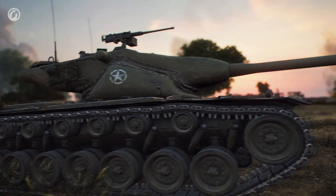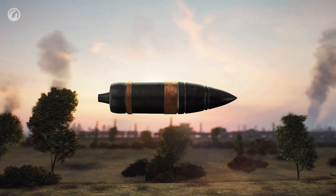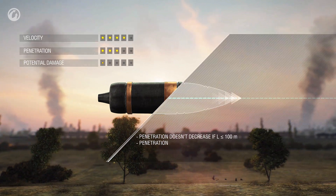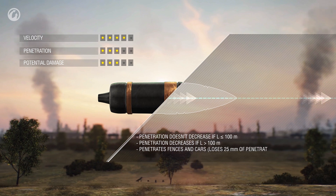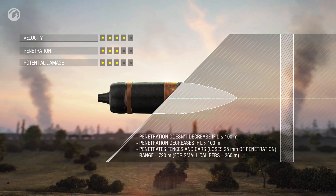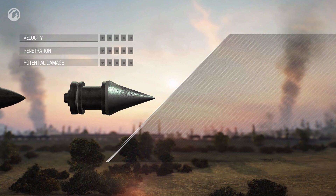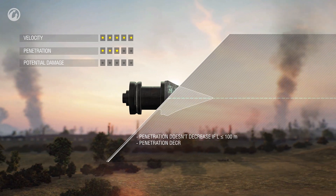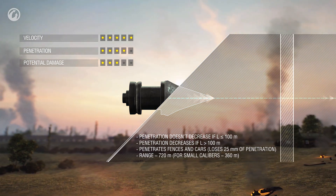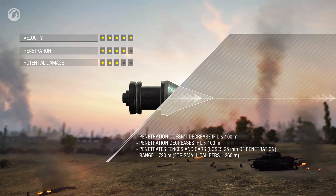There are four shell types, each with unique properties. The main type used by most tanks is the armor-piercing shell. These shells fly quickly, but their penetration capability slightly reduces with distance. Their penetration also reduces when they hit a destructible object like a fence or a vehicle. The fastest shells are APCR ones — APCR shells can go through fences too, but with distance they lose their penetration capacity more than AP shells.